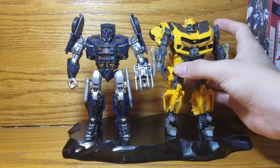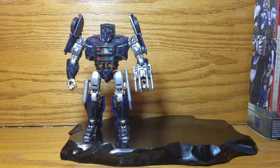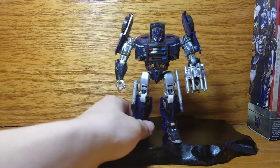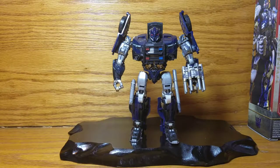Here he is with my Dark of the Moon Bumblebee — they're about the same size, except Barricade is a little taller. I've noticed they've been scaling down the deluxe, voyager, and leader class figures a lot since Revenge of the Fallen, which is really weird. But it works out alright. There are also gold accents in there, so that's really it for Barricade in robot mode. Please like and subscribe — Superior Productions out.